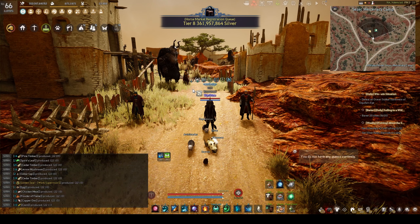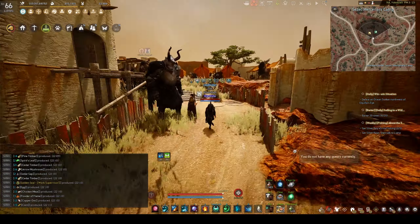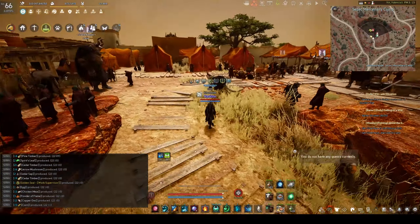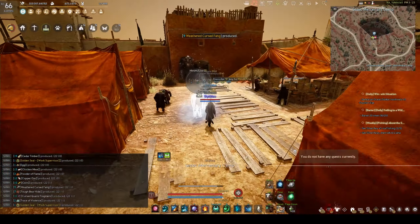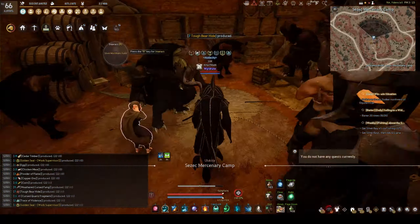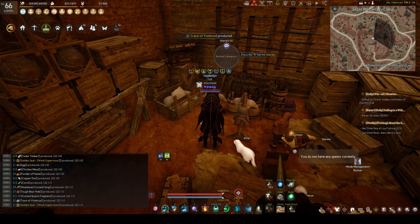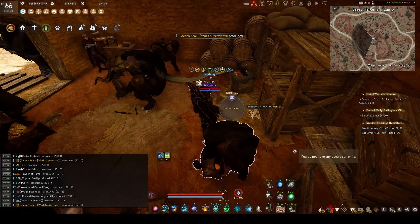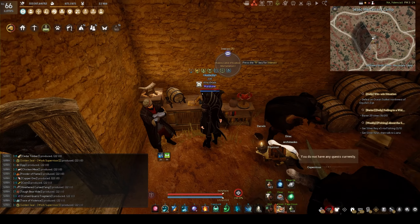All right, doing the book log two, and we're going to start off at Sezek Mercenary Camp. Right off the bat, we're going to go straight into the building over here, and I'll just count them down for you. I'm not going to name every name, but here we go — that's number one. Over here is going to be number two. Over three, right here.